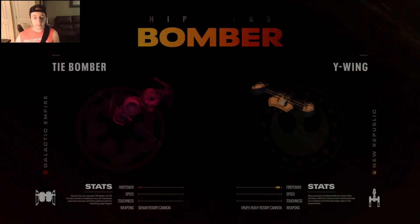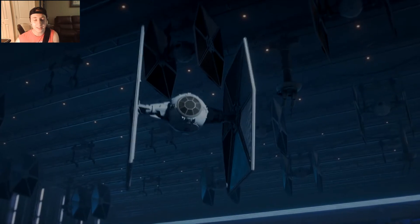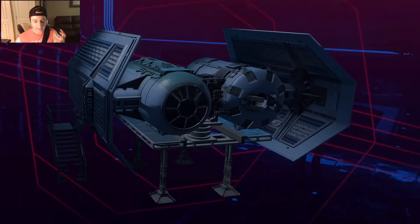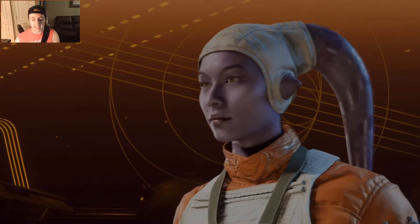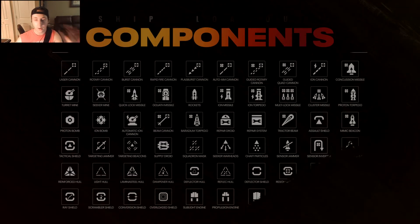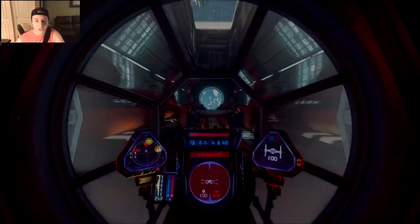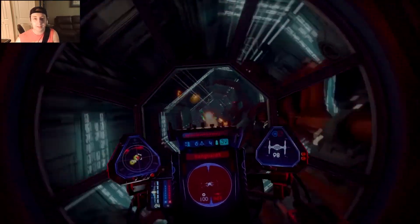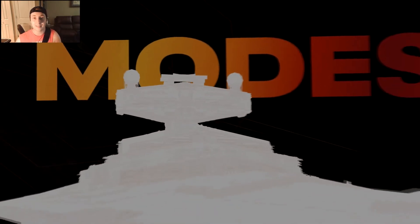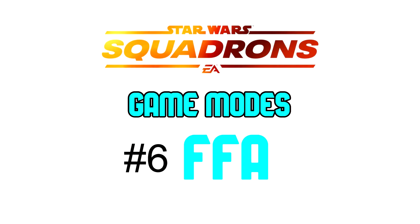At number five we have Protect the Cargo, a mode I've been thinking about that isn't really in other games. My idea is that you're protecting cargo — like a Jedi or needed materials — flying to a specific rebel base destination, while dreadnoughts and Star Destroyers are trying to shoot it down. Your whole purpose as a Rebel is to protect the cargo, and I think it could be an amazing game mode for Star Wars Squadrons.